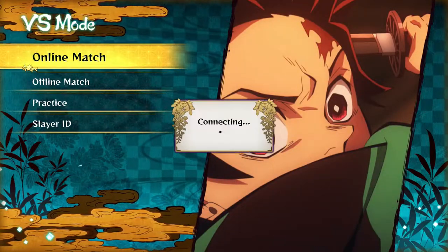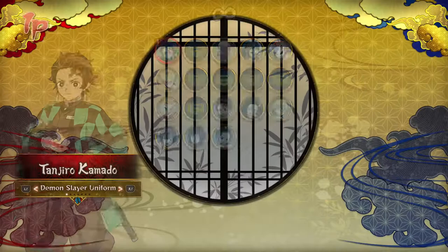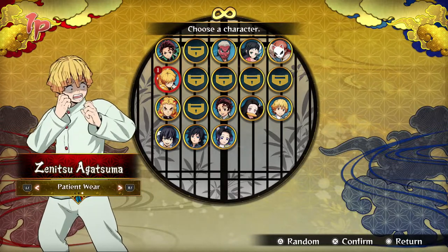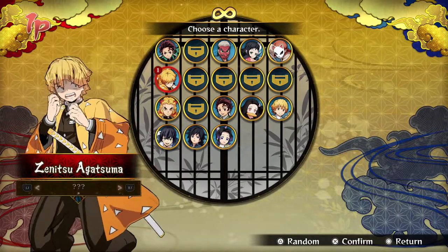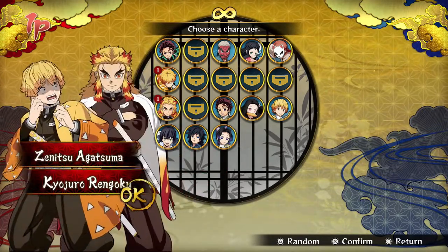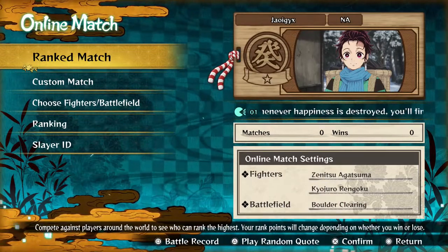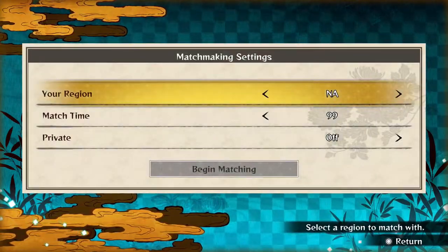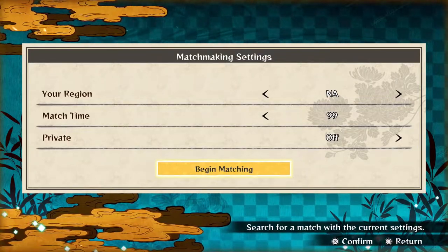Let's hop into an online match, but first we've got to choose our fighters. I don't have a lot of maps unlocked yet — I'll eventually play through all the story mode on my own time. For now, we're going to pick Zenitsu. I have the patient wear for him because I pre-ordered the deluxe edition. He also has a third outfit. Then we've got Rengoku. I practiced a little bit in between episodes to get used to Zenitsu. Let's head into a custom match because I'm still not confident enough for ranked.